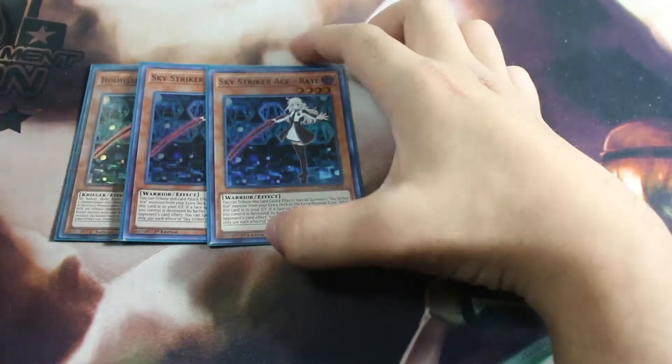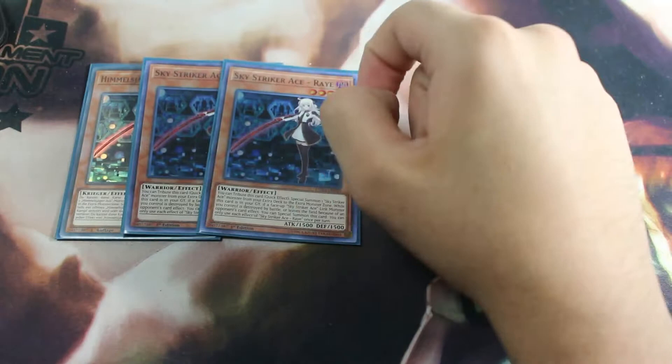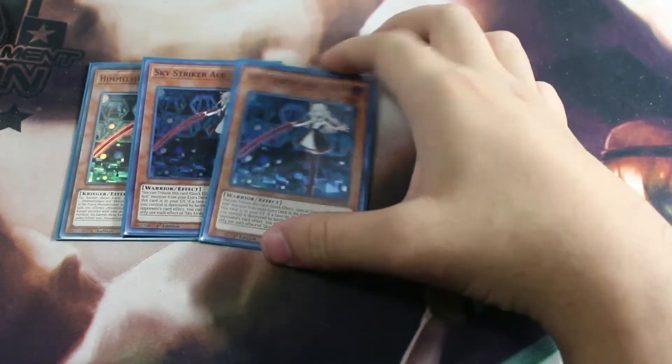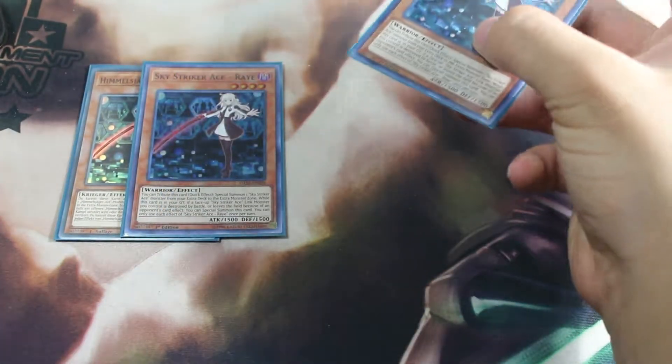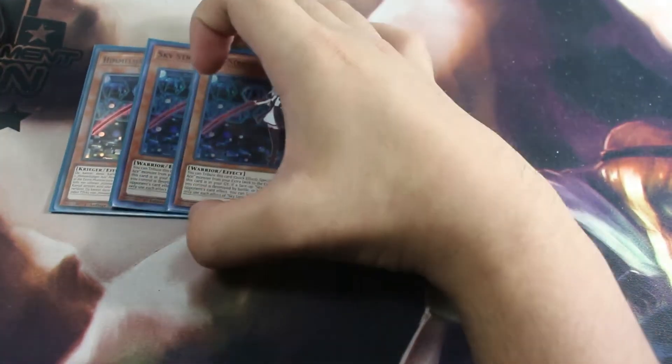First, for the monsters — very self-explanatory. The main monster of the deck is triple Sky Striker Ace Raye. You really want to see this card in your graveyard. If you play Engage and don't have cards like Hornet Drones or stuff, just search for your Raye. You really want to see this card in your graveyard just to revive her and keep summoning a bunch of link monsters from the extra deck.